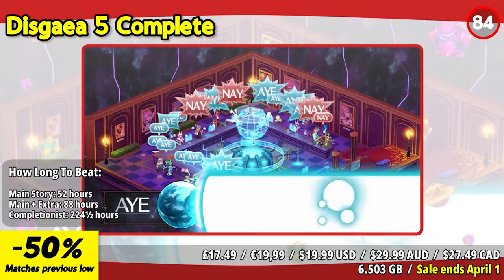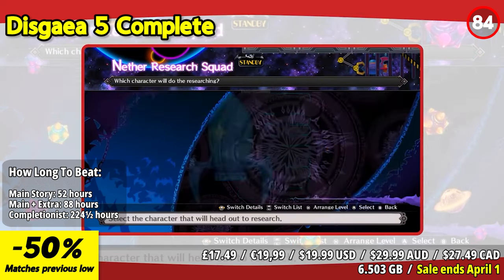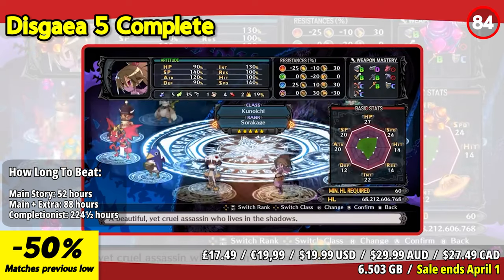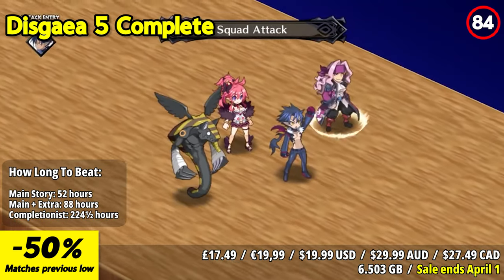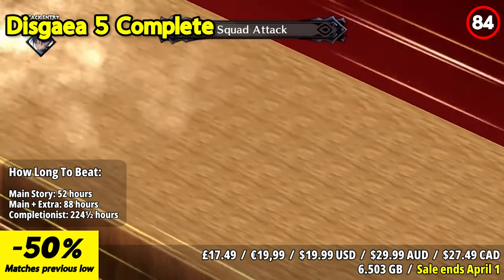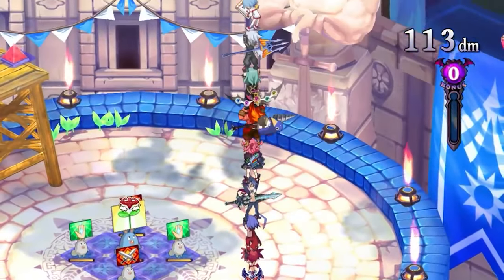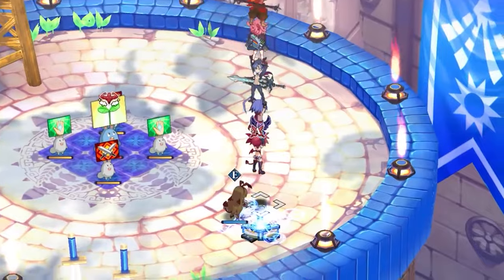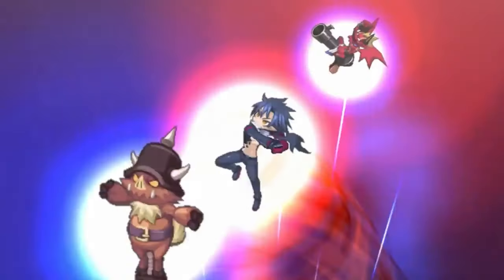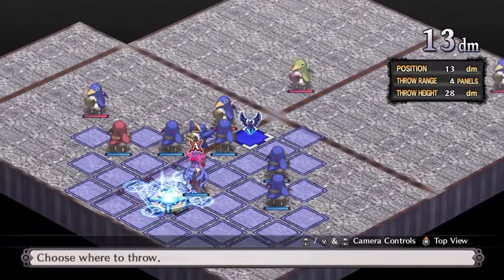Disgaea 5 Complete is a strategic role-playing game that offers a delightful and engrossing experience for Nintendo Switch players. With its deep gameplay mechanics and intriguing storyline, it is a must-have for fans of the genre. The standout feature is its immense replayability. The game offers a staggering amount of content, including numerous character classes, customization options, and challenging missions to tackle. The game's strategic battles are both challenging and rewarding. The grid-based combat requires careful planning and tactical decision-making, providing a satisfying sense of accomplishment when strategies pay off. The inclusion of special attacks and team combos adds an extra layer of depth to the gameplay, making each encounter exciting and unpredictable.